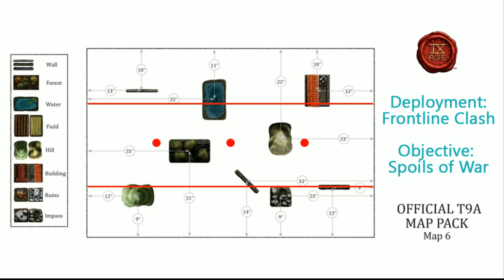We played the Frontline Clash deployment with the Spoils of War objective on Map 6. I've got the map set up showing the 12-inch deployment lines and where the objectives are placed along the center. I had won the roll for table side, so I picked the side with the hill, impassable terrain, and a wall. My thinking was to hole up in the bottom right side, then move out into the center field to cap the middle objective and the right one, and I figured it would be really difficult to grab the left objective next to the forest since his Thicket Beasts would be all over that.